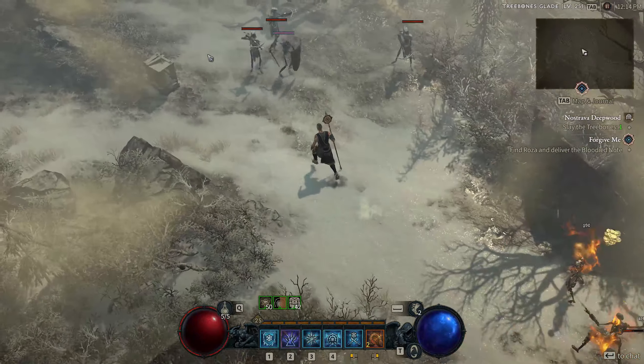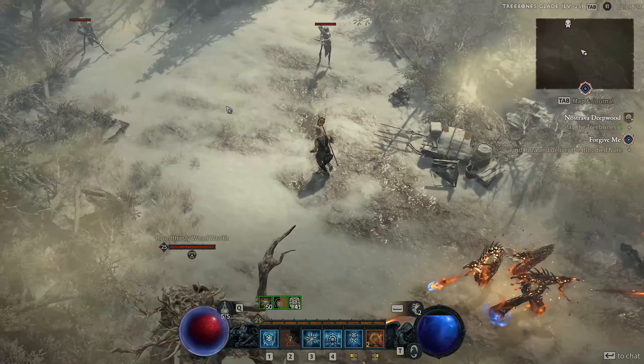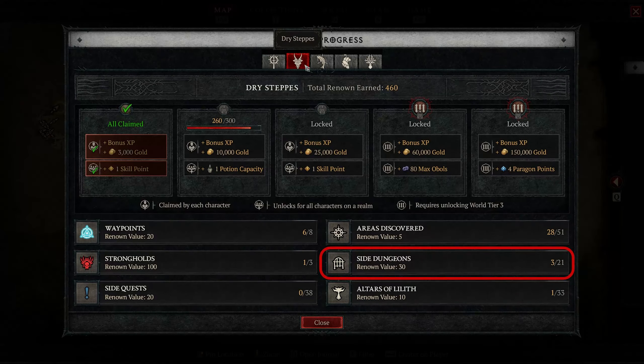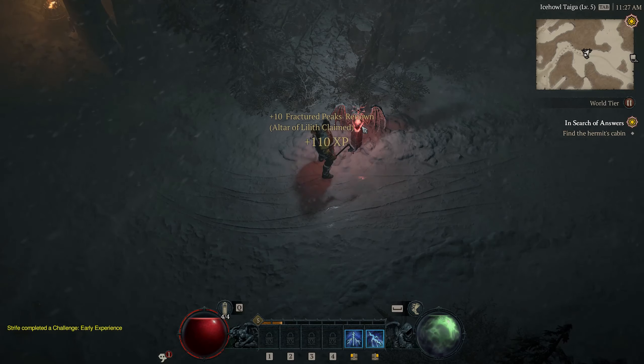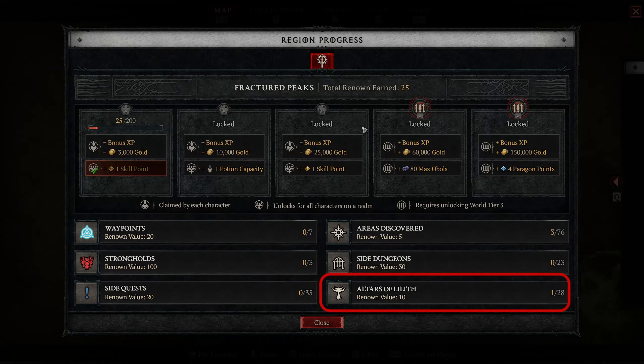Fifth, completing side dungeons — side dungeons are smaller dungeons that have one level and one boss. They are marked on the map with a door icon and each side dungeon gives you 30 renown points. Sixth, finding Altars of Lilith — Altars of Lilith are hidden shrines that give your character a buff and are hidden throughout Sanctuary. They look like statues of Lilith and each Altar of Lilith gives you 10 renown points.